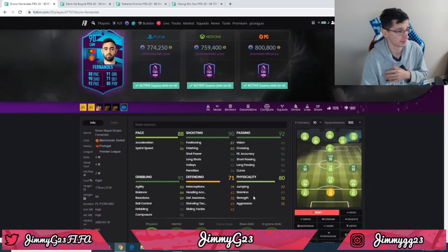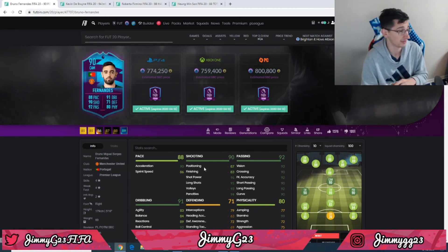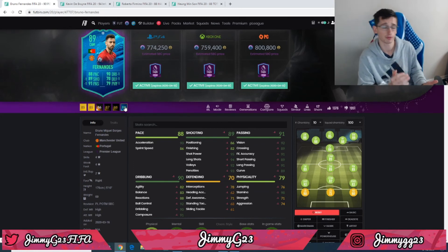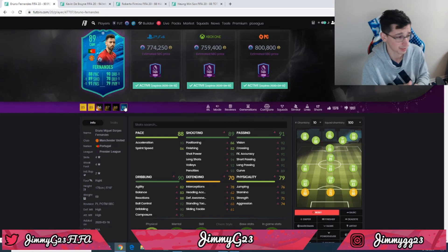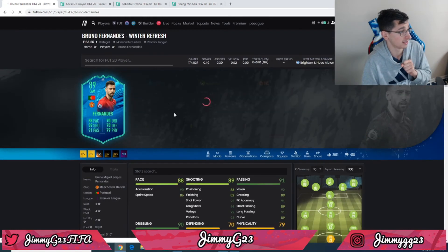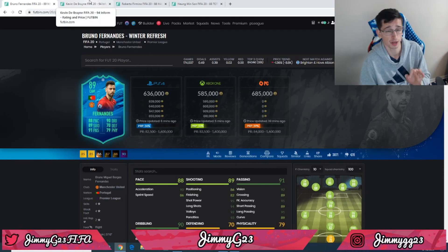Let's look at the winter refresh card for comparison. It's only about 100,000 coins less, and from the winter refresh to his Player of the Month, he only gets a plus one all around — not even on pace, just plus one across all stats. So try out the winter refresh card first. Team of the Season is coming out in a couple months, so I'm not sure you want to put 700–800k into this just yet. The winter refresh is 636,000 coins on PlayStation and 585,000 on Xbox.